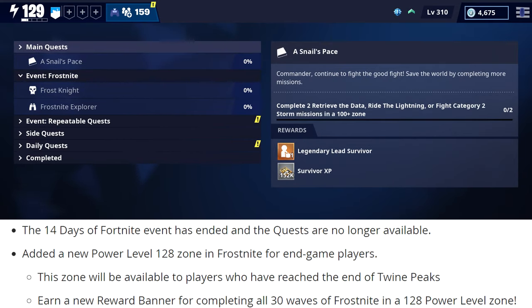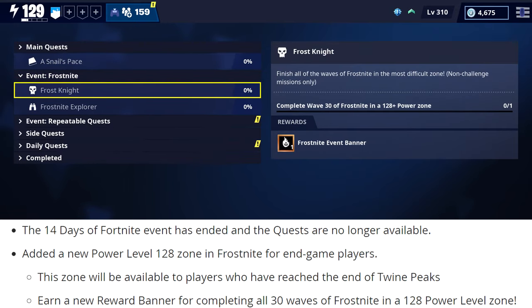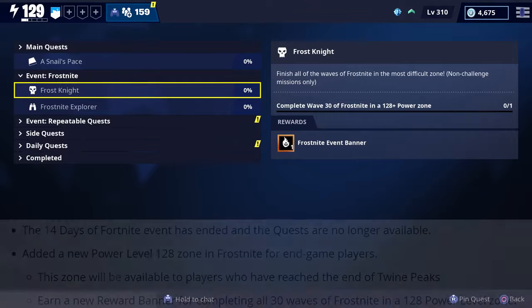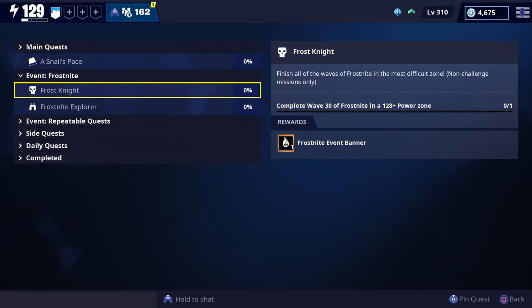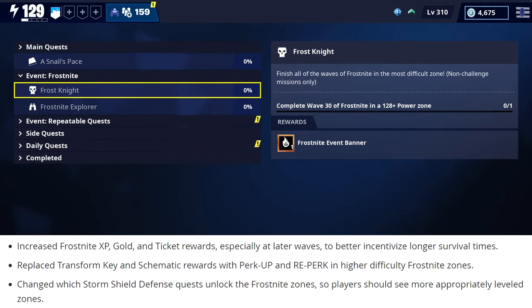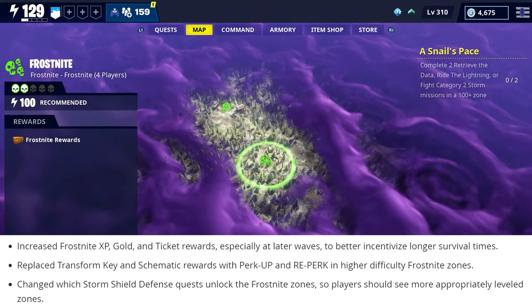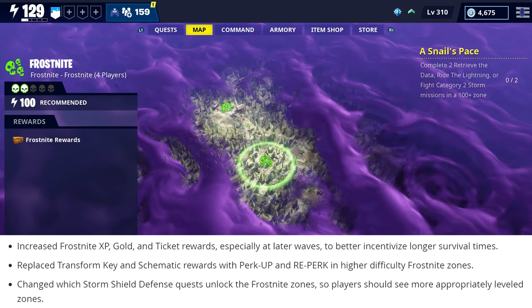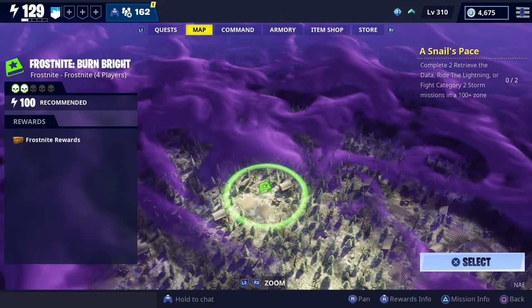The 14 Days of Fortnite event has ended with today's patch, so those quests will no longer be available. They also added a new power level 128 zone in Frost Knight for high-level players. This zone will be available to players who have reached the end of Twine Peaks, and they'll earn a new reward banner for completing all 30 waves of Frost Knight in a 128 power level zone — it sort of looks like a crown within a flame. Let me know in the comments if you're interested in seeing us try that out this weekend. They also increased Frost Knight XP, gold, and ticket rewards, especially at later waves, replaced transform key and schematic rewards with perk up and reperk in higher difficulty zones, and changed which storm shield defense quest unlocked the Frost Knight zone so players should see more appropriately leveled zones.